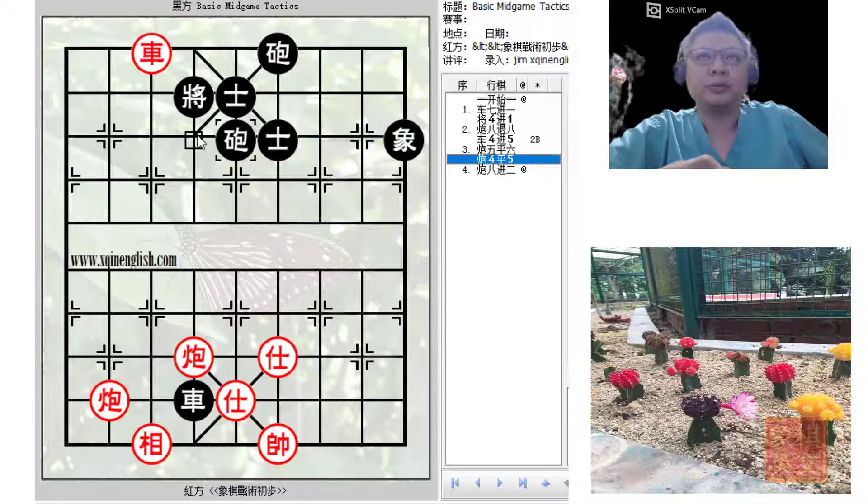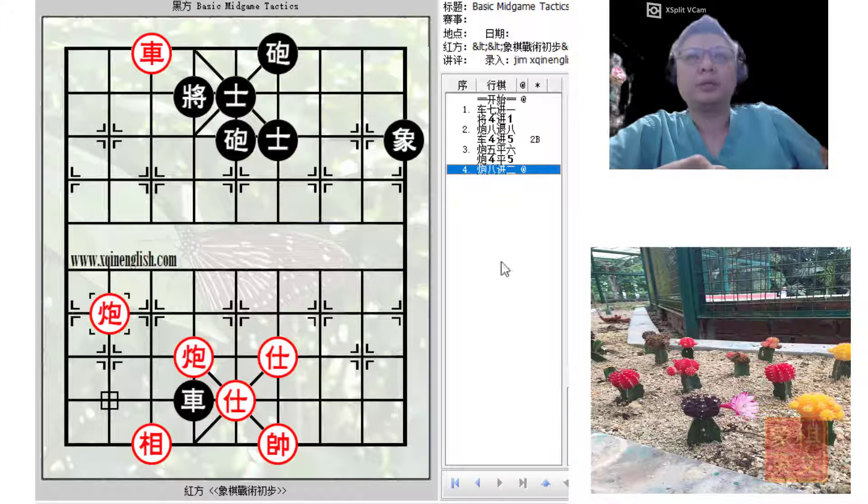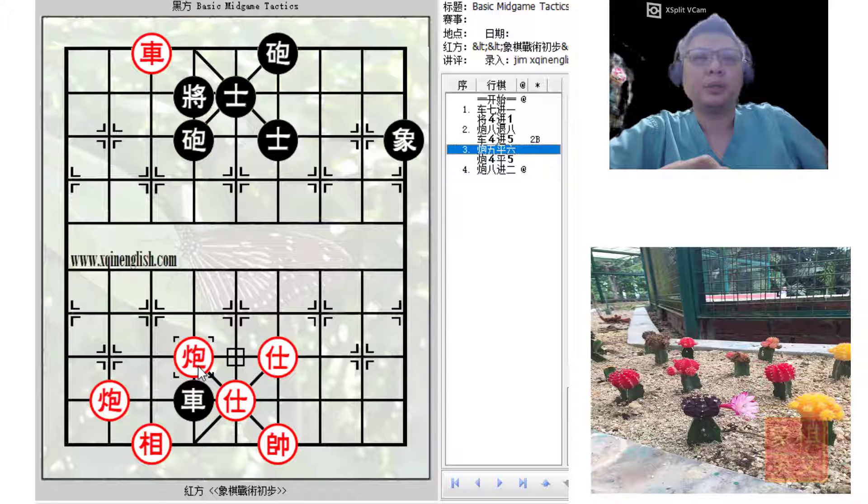Black would have to resolve this check by moving the cannon away or capturing the red cannon. But if he moved the cannon away, red would play c5=5, whereby he would now threaten to go for checkmate and thus capture the black chariot. So obviously r4+5 was not a good idea, and if the black chariot captured the red cannon, red would win because of the material advantage still present.